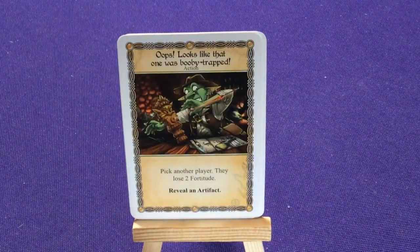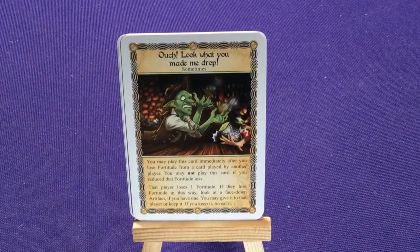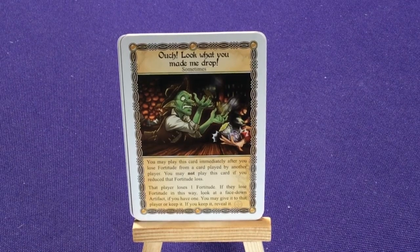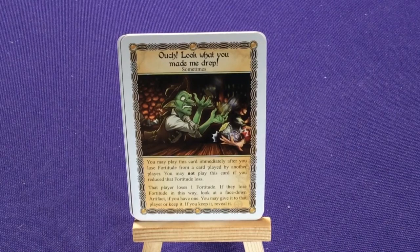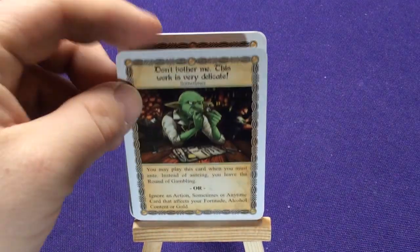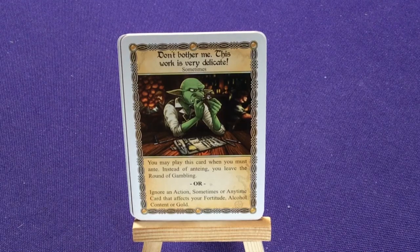Two copies of Oops, Looks Like That Was Booby Trapped: pick another player, they lose two fortitude, reveal an artifact. Two copies of Ouch, Look What You Made Me Drop: you may play this immediately after you lose fortitude from a card played by another player — you may not play this if you reduced that fortitude loss. That player loses one fortitude. If they lose fortitude this way, look at a face-down artifact if you have one — you may give it to that player or keep it; if you keep it, reveal it. Don't Bother Me, This Is Very Delicate: you may play when you must ante — instead of ante-ing, leave the round of gambling, or ignore an action, Sometimes or Anytime card that affects your fortitude, alcohol content, or gold.